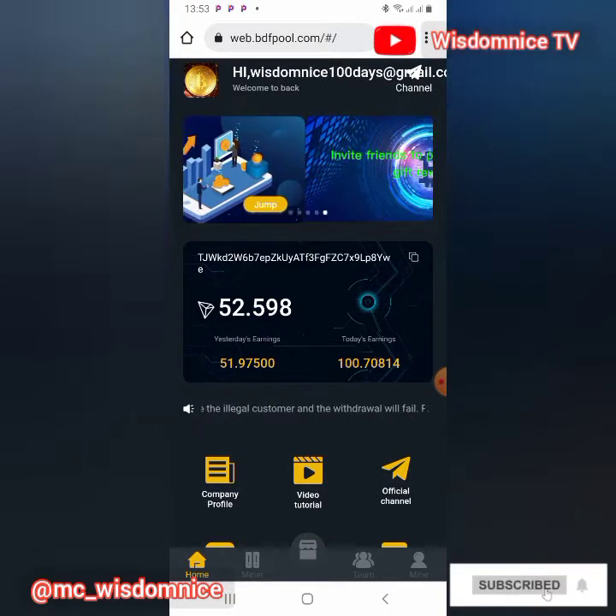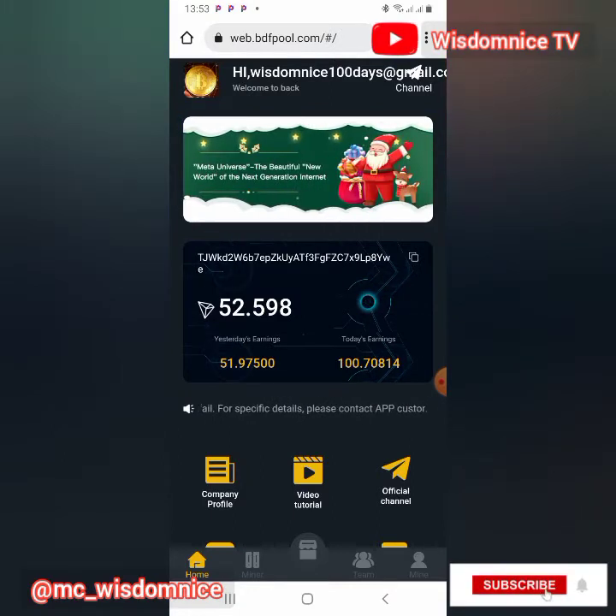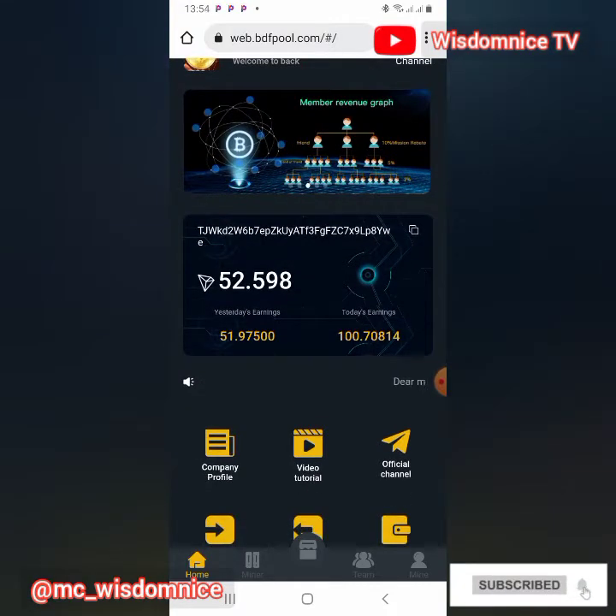One thing I love about BDF Pool is that withdrawals are processed instantly. Once you withdraw, within 30 seconds you have received your earnings straight to your wallet. You will need a Trust Wallet or Binance wallet to use BDF Pool.